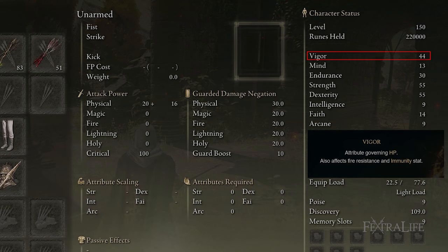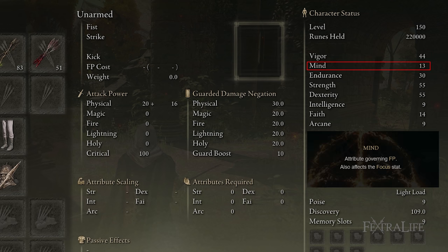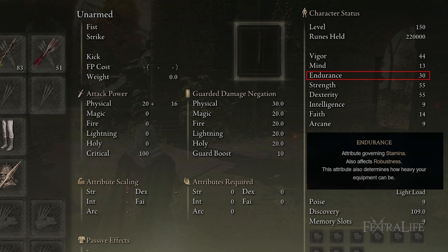Vigour is at 44 because you are going to get hit with this build — you're wearing paper-thin armor and you need to be able to live. I wish this was 50 but 44 is basically all we can squeeze out here. Mind is at 13, which is what my class has by default. You don't need hardly any Mind for this build because Barrage uses only 2 FP per use — that's almost nothing. You can spam this ability and hardly ever run out of FP.